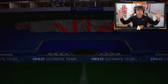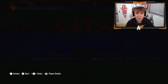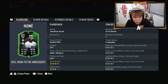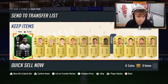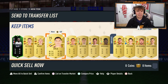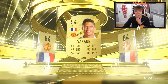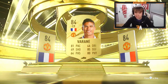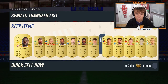Finally another walkout — we've got a Road to the Knockout behind him as well. Ekone. Not a bad card actually — four-star skills, three-star weak foot. I don't know how good their chances are of qualifying. Look at 94 pace, 88 dribbling, not bad at all. That's not a bad pull. It's Champions League — going for a whopping 55k. I will take that still, 55k at this stage of the game is solid.